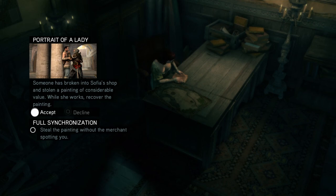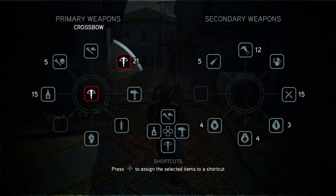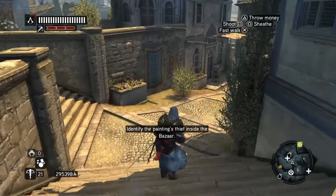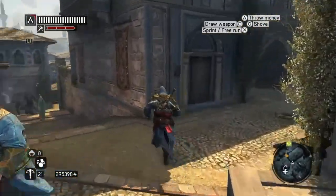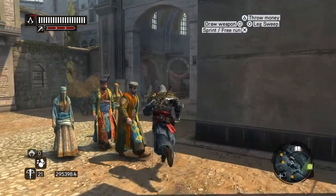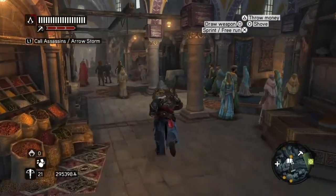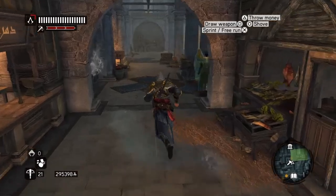Portrait of a Lady — so we've got to try and get back the painting. And the 100% sync is we've got to steal the painting without the merchant seeing us. The first thing we do is we need to go to the bazaar, and we're looking for the thief first of all. So the thief is just through here — move to the green marker and you'll find the thief.